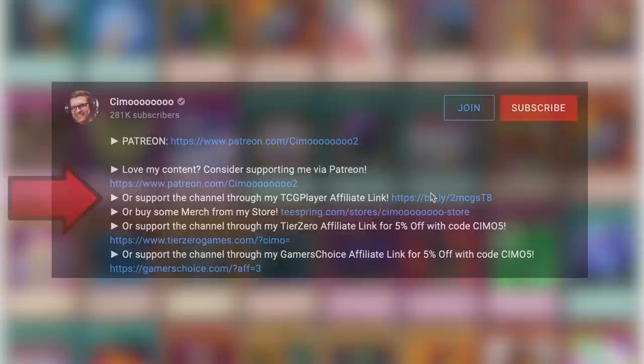If you want 5% off any singles or sealed product, click the affiliate links in the description and use code SIMO5. Clicking the TCGPlayer affiliate link before you shop helps support us to provide you with more amazing content.